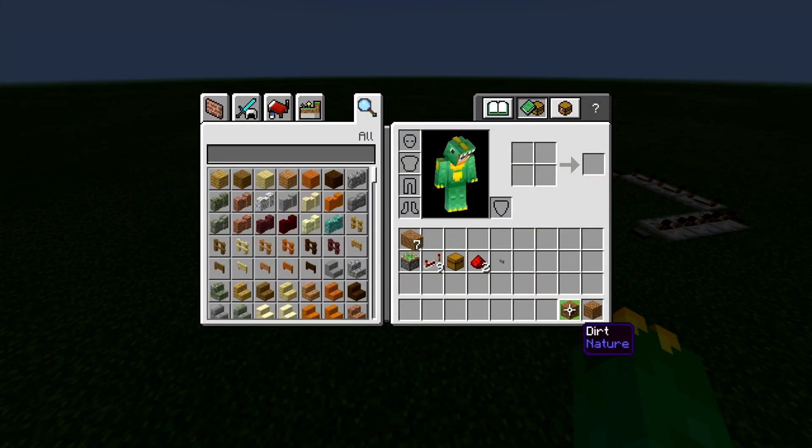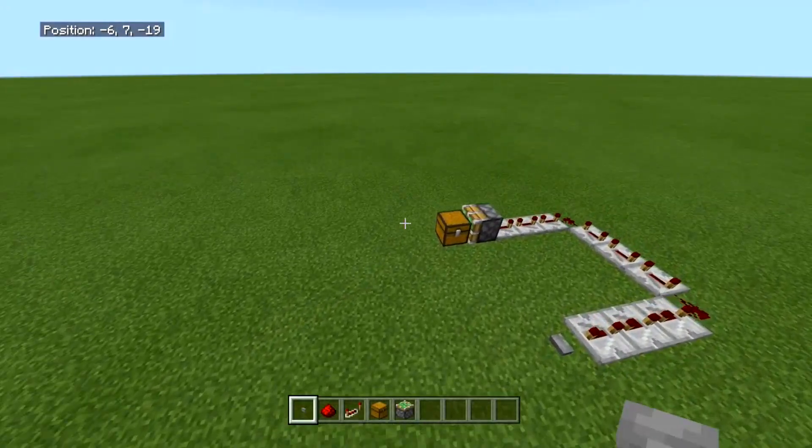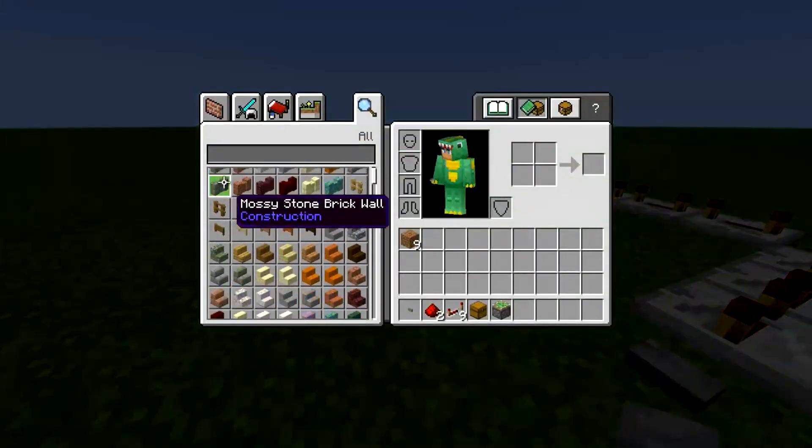Let's move on to how to build it — it's pretty simple. You will need one button, two redstone dust, nine repeaters, one chest or trap chest (doesn't matter), and one sticky piston or a regular piston. If you use a regular piston, you will need to remove the chest and place it back every time.